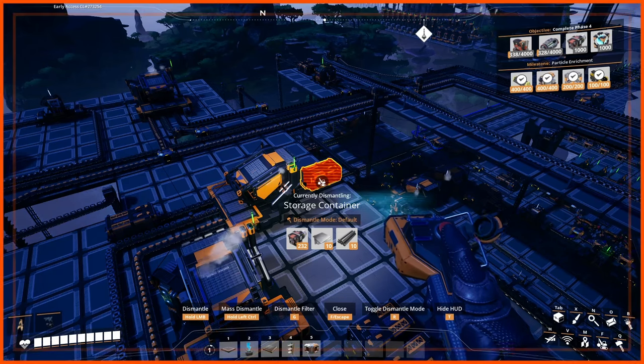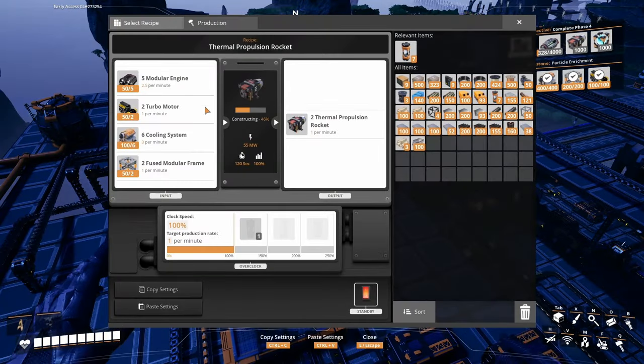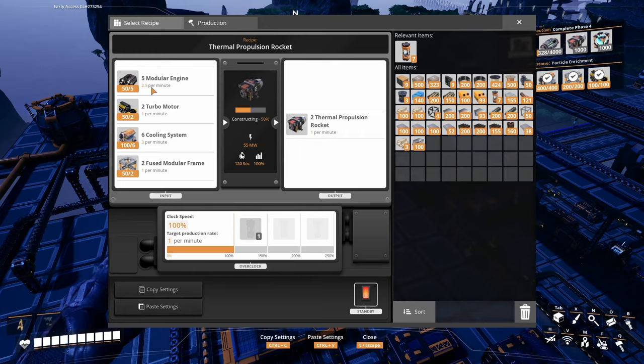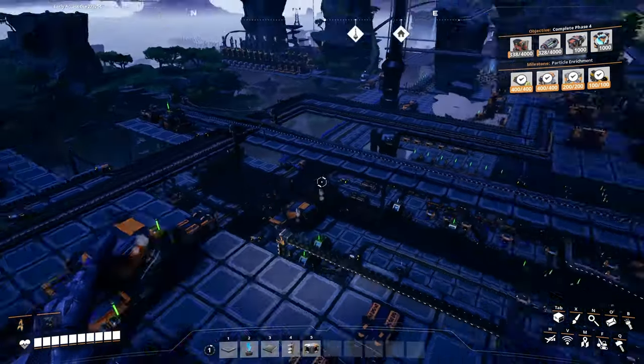We have 230. We're going to need 1,000. So we need another 800. 1,600 — 2,000 modular engines. We have 620, 650 in there.